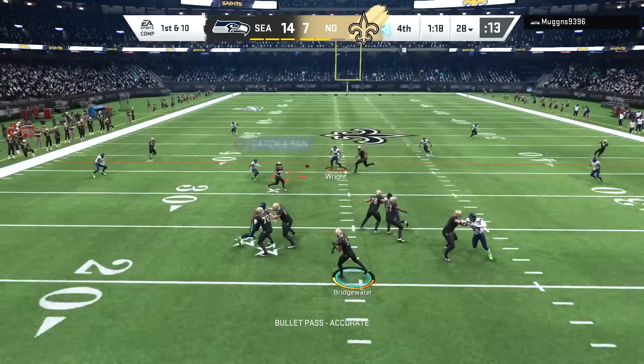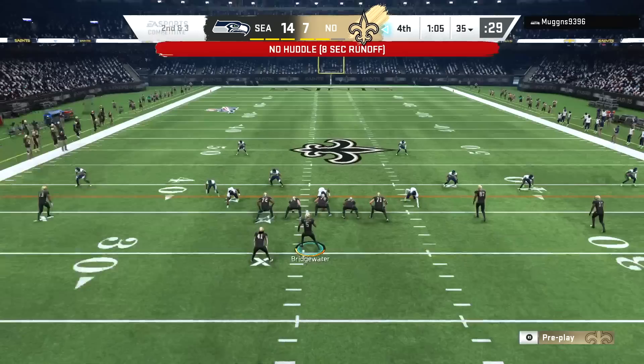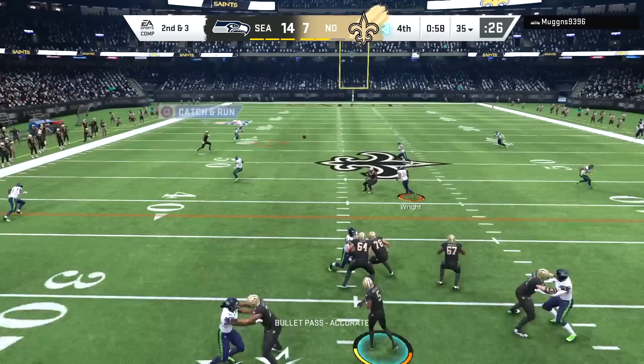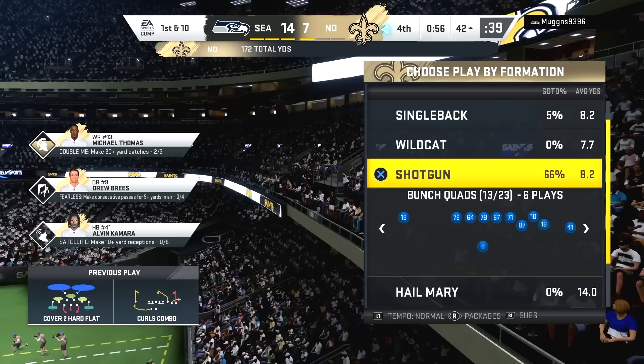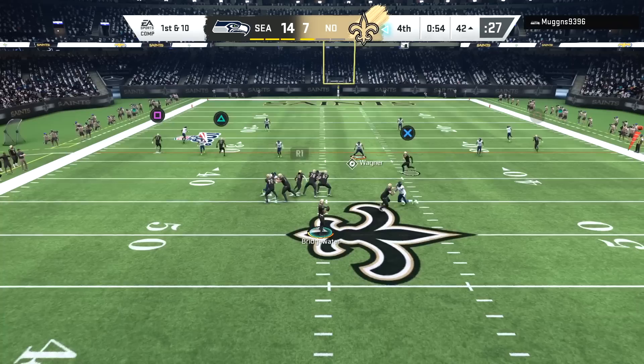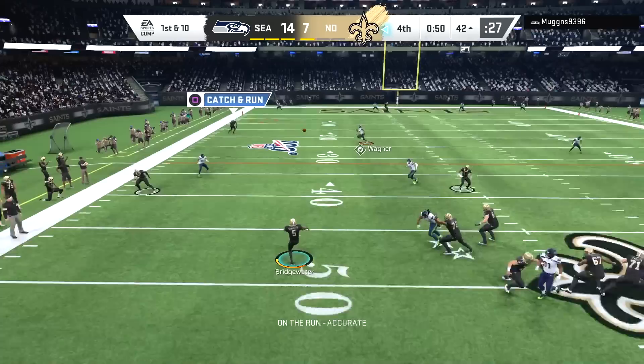Finally we get the snap off and it was all for a checkdown to Alvin Kamara. What are we doing? We still have 65 yards to go and now a minute to work with. Bridgewater gets the snap — that's a bit more quick — nice pass downfield, that's the way you want to get it done. Michael Thomas all of a sudden is one catch of over 20 yards away from getting double me activated for the second time in this game, and we might need that big gain if we want to get this touchdown.